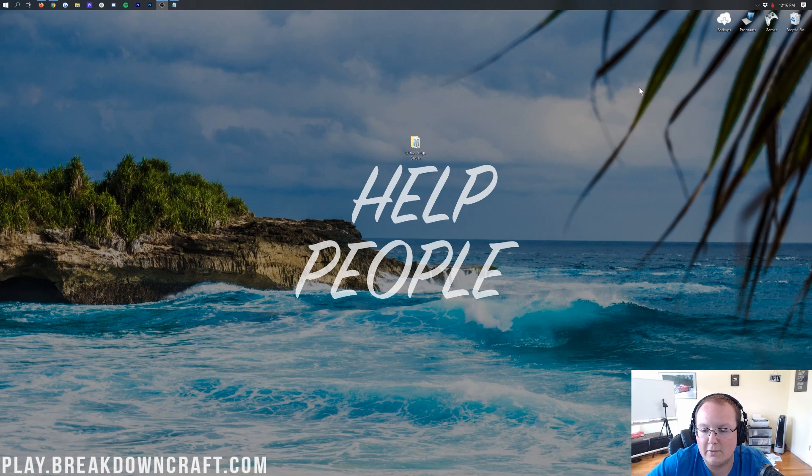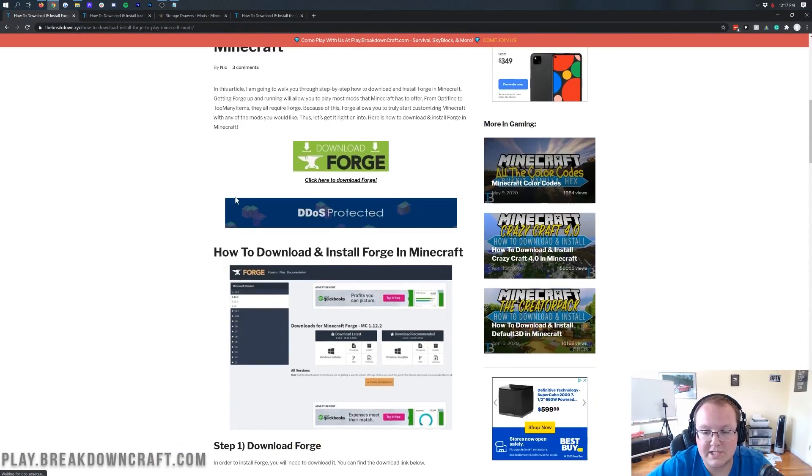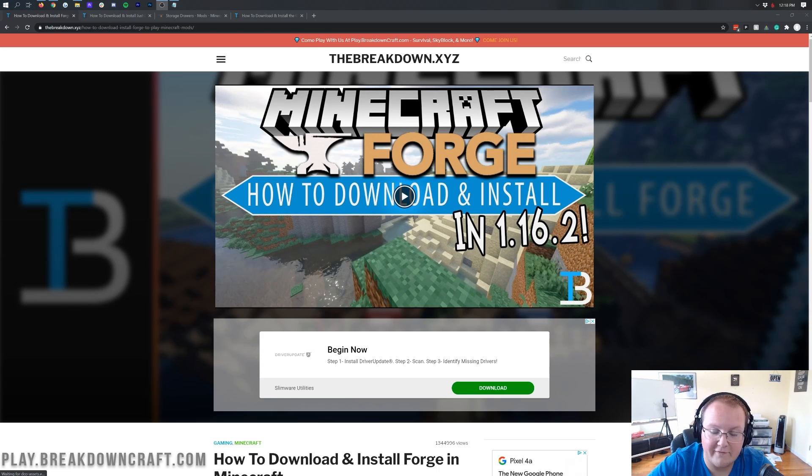Here we have a 1.16.2 Forge server already set up and running. Most notably, you should have a mods folder in your server. If you don't have a mods folder, it won't work — it's not a Forge server without one. You will also need Forge installed locally. We have a tutorial on that linked in the description. You need both a Forge server and a local Forge install to get mods working.